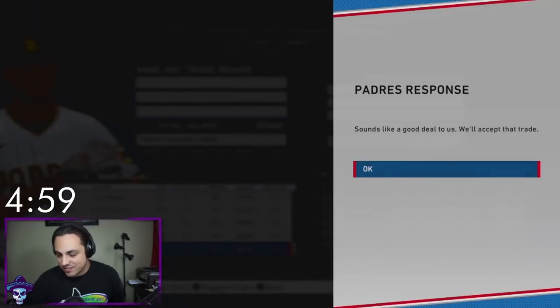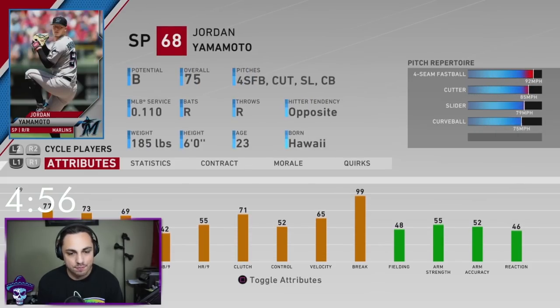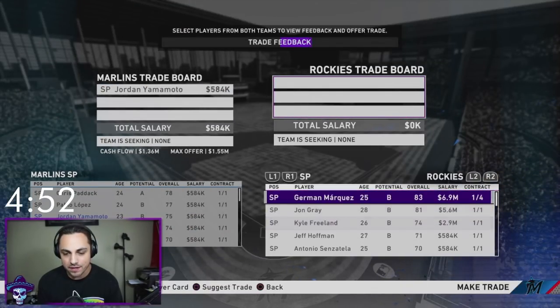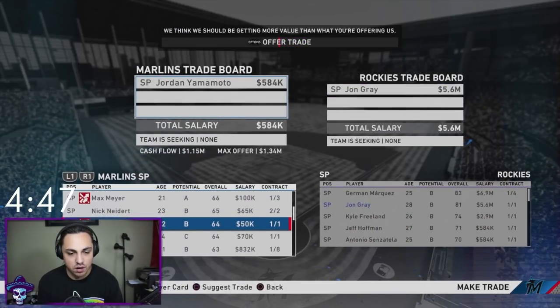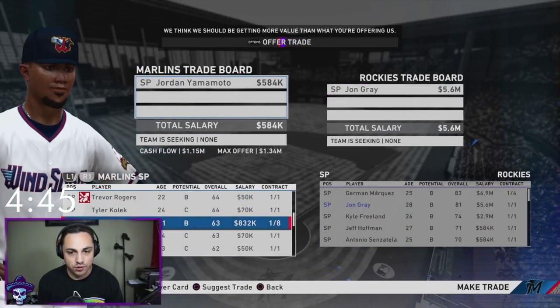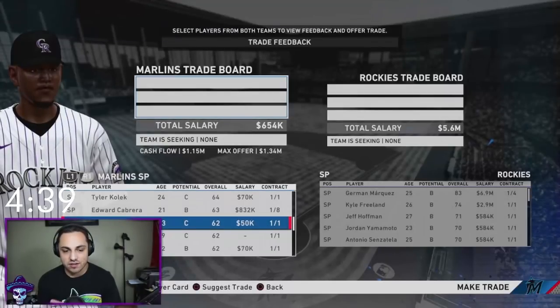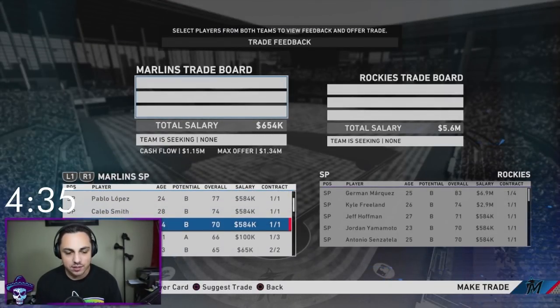In three, two, one — boom, five minutes has started. That's our first move. Jordan Yamamoto just doesn't do well until a couple seasons later, so let's try to find another starter. John Gray — that is a possibility. Let's get rid of Edward Cabrera, Tyler Cole, McKenzie Mills — there we go. John Gray, that's our second starter.